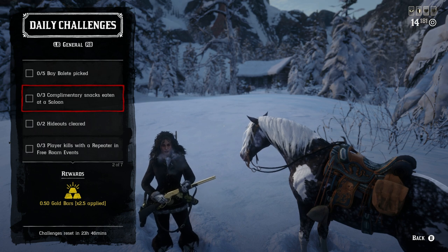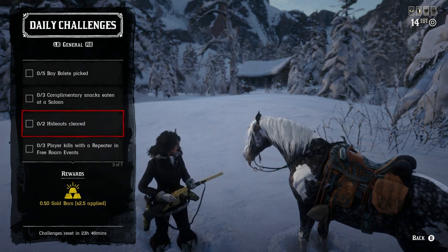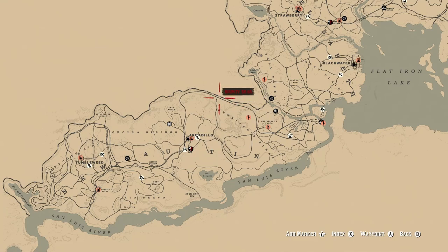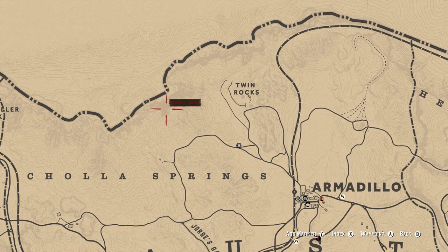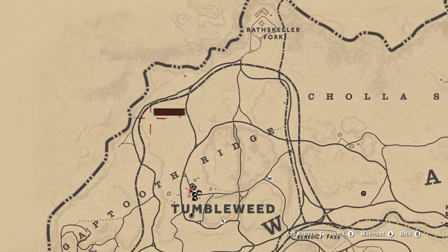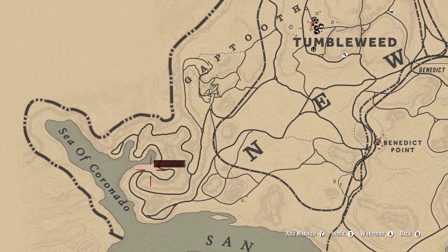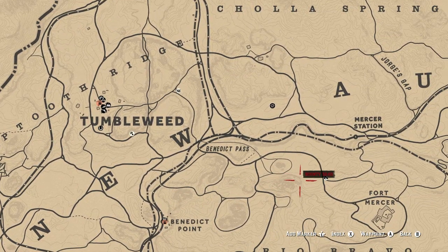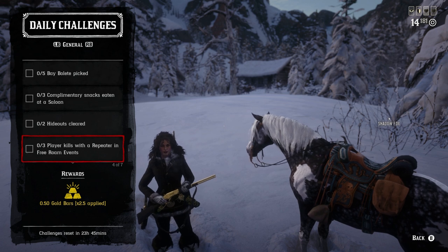Next: eat three complimentary snacks at a saloon. It doesn't matter which saloon — just eat the snacks, you don't even have to buy anything. For two gang hideouts cleared, my go-to route is: Twin Rocks where Madam Nazar is, then Rattlesnake area, Gap Tooth Ridge, the mining facility, Sea of Coronado, Sultan's Folly, Repentance Rock, Fort Mercer, Jorge's Gap, and then back up to Twin Rocks. Just keep doing that circle until you get two gang hideouts.